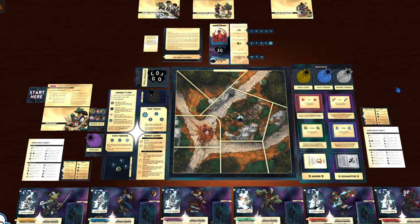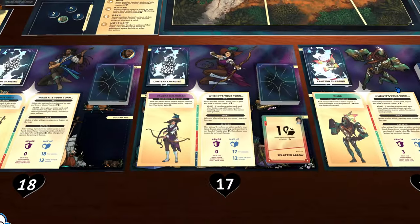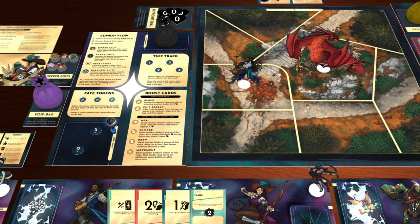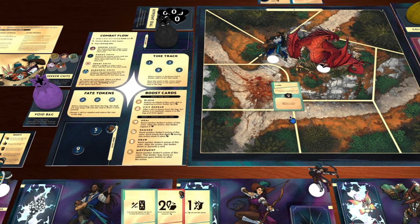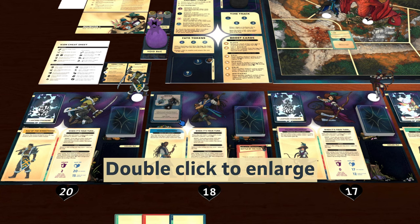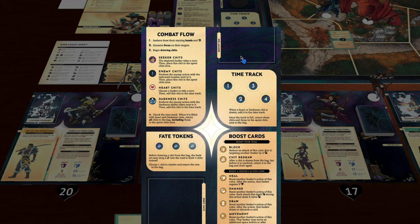We recommend saving angles for the battle map, the enemy sheets, your character sheet, and the destiny bag. For the most part, you'll be left-clicking and dragging cards, tokens, and standees around the board. To flip an item over, press F. If you want to make something bigger, double-click on it. There's a lot to click on and read, so don't be afraid to go wild.